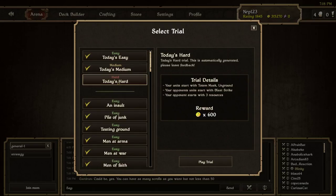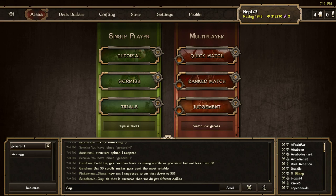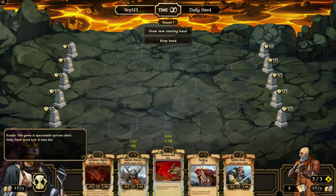Totem mask on ground — so my units will start on ground, which means as I attack the idols my units are gonna die. And totem mask means my opponent's units are gonna get pretty strong when I start playing structures. My opponent starts with blast strike and three resources. I could make a specialized deck for this, but we'll see how it goes — I haven't lost to any of these yet, so hopefully it's okay.